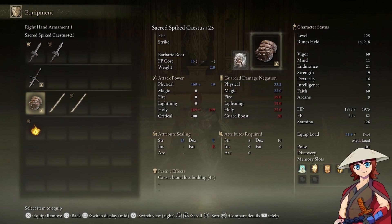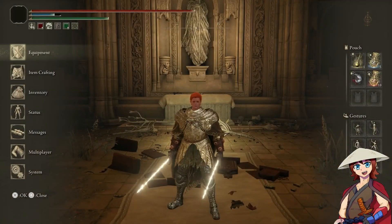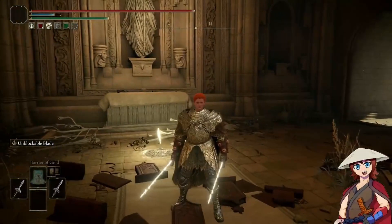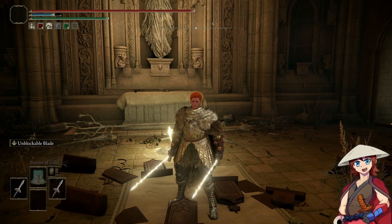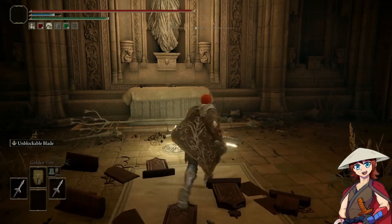I'm also using some spiked cestus — only because it's the only cestus I have fully upgraded — because Kazuma Kuwabara likes to punch and kick a lot. As for the frenzy flame seal, it's literally just to cast some buff spells, because Kazuma Kuwabara in Yu Yu Hakusho has some of the best spiritual awareness in the show. I use buffs to visually represent that: Golden Vow for more damage, Barrier of Gold for magic resistance, Dragon Bolt's Blessing, Flame Fortification, stuff like that.